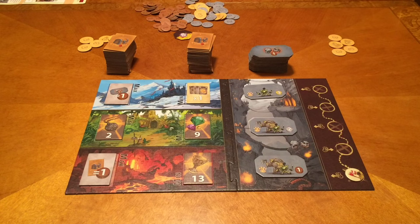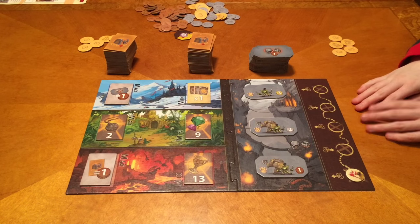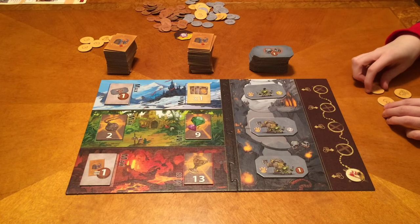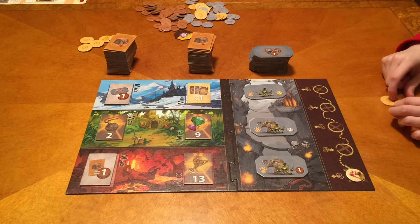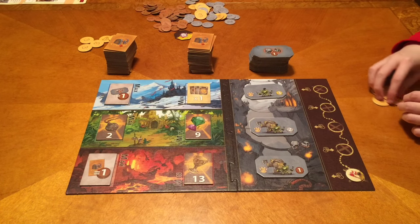In the two-player variant, everybody gets nine cards, just like in a normal game. However, you also deal each player a personal deck of nine cards. After you choose one card from your hand and pass the hand to the other player, you draw the top card off your personal deck and compare it to the card you chose, keeping the one you want and discarding the other. You do this for every card. After both players have drafted nine cards, you start resolving the areas in order.